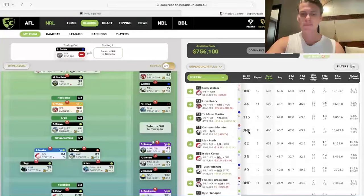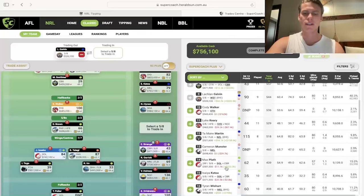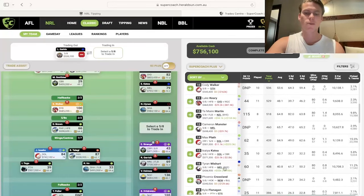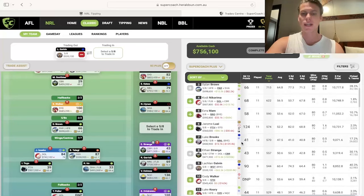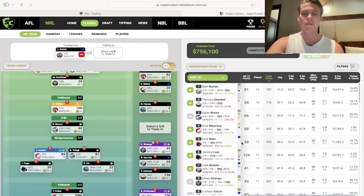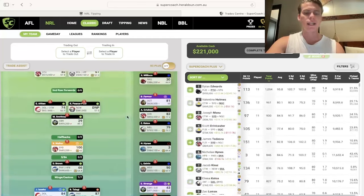Looking at the 5/8 position, you've got Max Plath in there at 500K. Tyrone Wishart could be looked at next week — he went up 55K and is now at 436K. Tamari Martin is finally making that cash people were wanting. You've got Ethan Strange as a hold in that position. Deaton's in origin. There's really not much in the 5/8 position, so I think you just hold with whatever you've got.